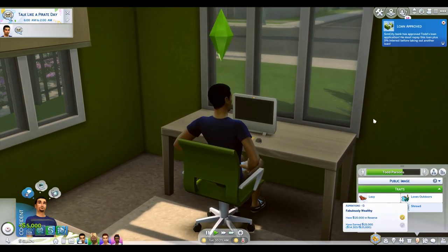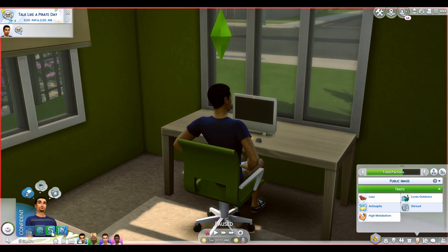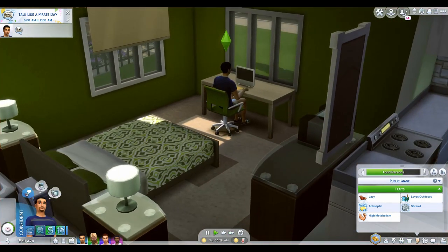Sim City Bank has approved Todd's loan application. He must repay this loan plus five percent interest before taking out another loan. He also gets a little moodlet that says 'Approved Loan' — Sim City Bank approved Todd's loan application. Don't get too happy though, he now has regular payments to make in order to pay off the loan.